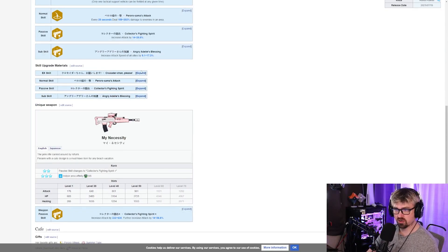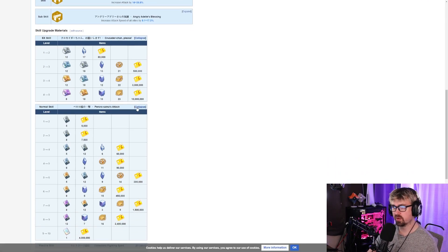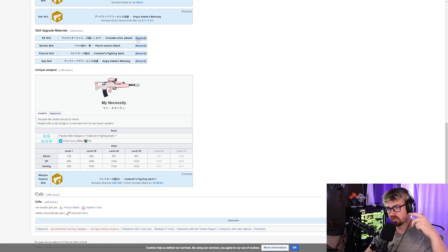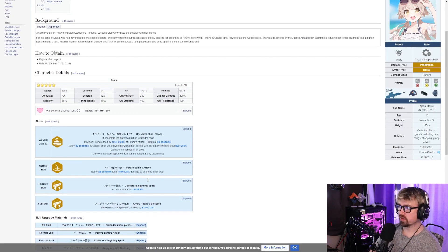Looking at upgrade materials: she uses a lot of wolf's eggs, which we probably have plenty of, and a decent amount of fragments. She's in the Trinity school — and if you've been pulling Summer Azusa, Summer Koharu, and others, you're probably hurting on Trinity books and skill books, so your mileage may vary. Her unique weapon increases indoor affinity to double-S, boosting attack even further.